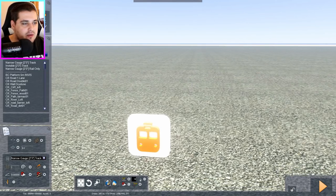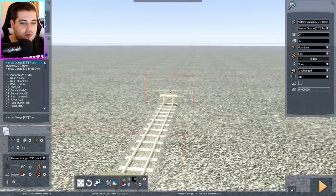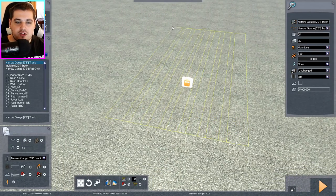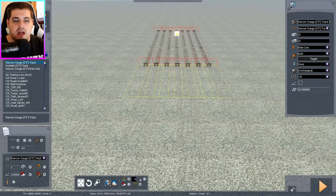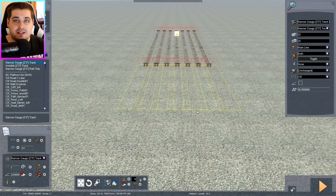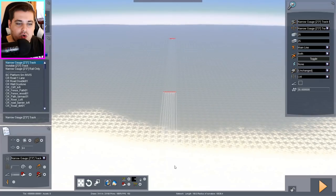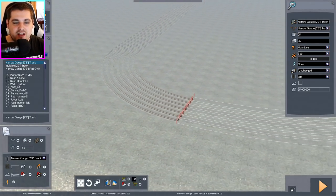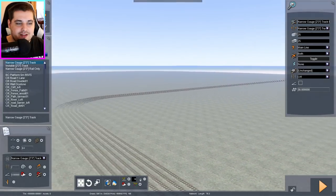First things first, we want some track — narrow gauge, I think it's 2.3 track. Yes, that's what we're looking for. I'll have about seven bits of track. Let me just place them down — wow, that actually looks really cool. Since this race is hosted by narrow gauge engines, the track doesn't need to be particularly big, so we'll just have a little straight and then a corner. Everyone loves a corner, so we'll have one here. You can't really see the track because it camouflages into the ground texture.